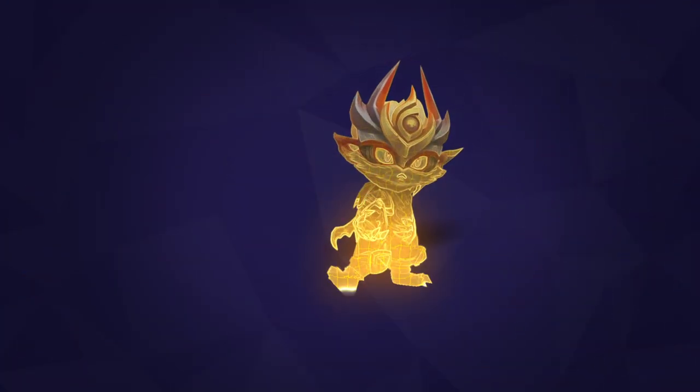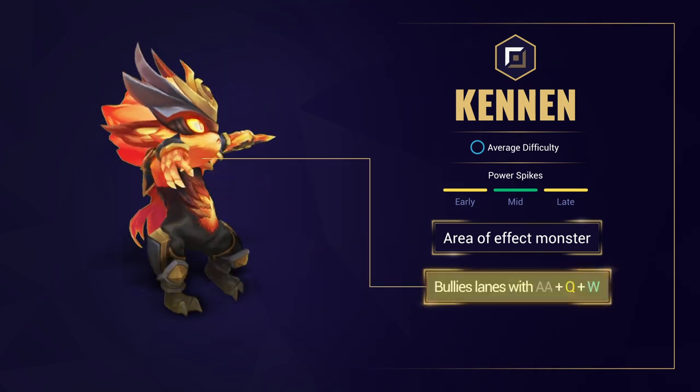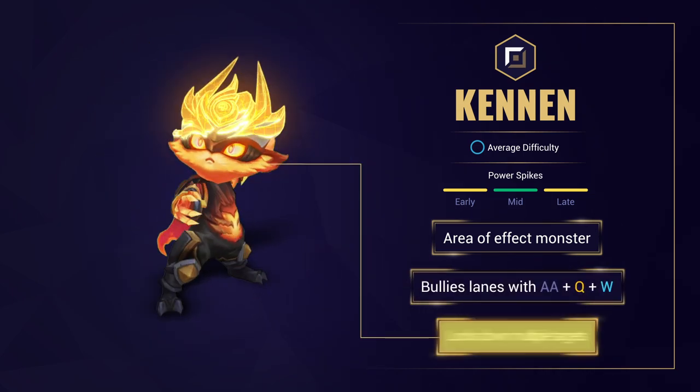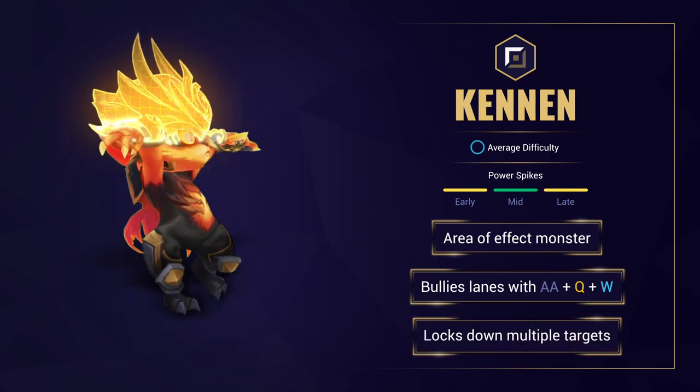So first off, what does Kennen do? Kennen is an AoE monster capable of deleting teams with his ultimate. He is an anti-melee lane bully and can be insane at initiating and engaging with his E, and can lock down multiple targets with his passive stun.